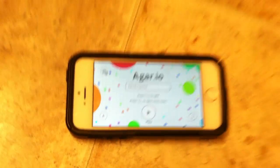If you want Agar.io on mobile, here you go. It's free. That's on the App Store and the Google Play Store, so if you do have an Android device, you can also install it on there.